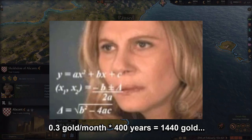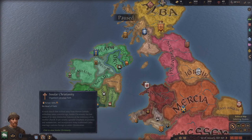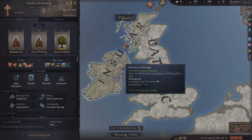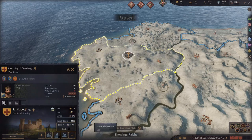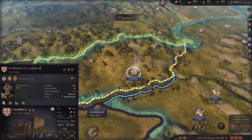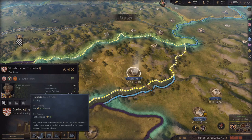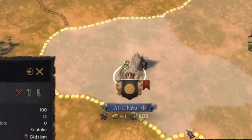Another thing to watch out for is if there are any holy sites for your religion in your territory or in a county close to your borders. In these holy site counties, you have the option of building either a grand cathedral, mosque, or temple depending on your religion. Although these are religious buildings, they can be built in the castle holding of the county, meaning that you as the ruler get a whopping two gold per month tax from it. It also provides a huge percentage tax increase in the county, making it a perfect place to build all of your economic buildings — and these buildings have beautiful 3D models that make looking at your empire even more enjoyable.